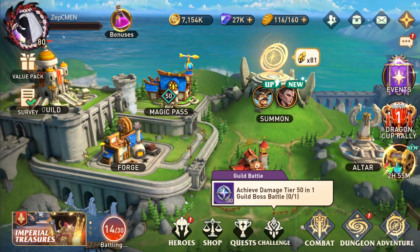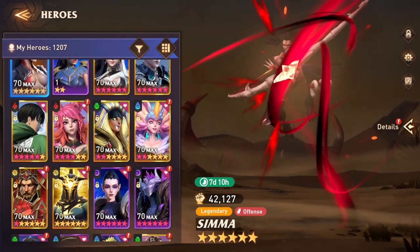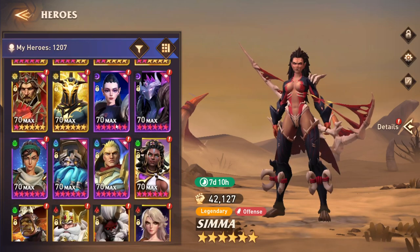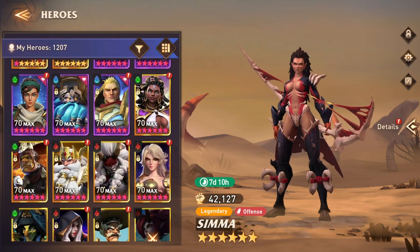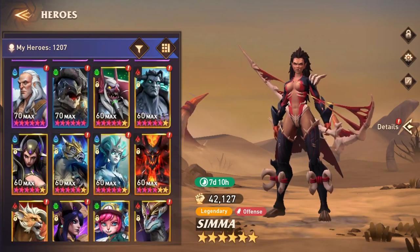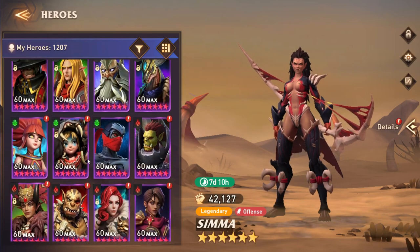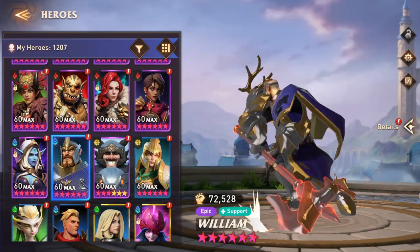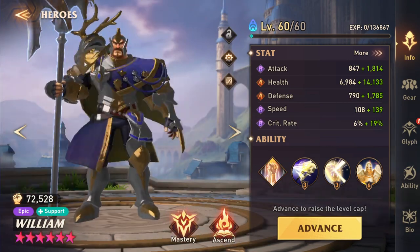While we're waiting for that, I want to talk about an epic character today that doesn't need books. I think he's been lost in the background because people just have a very vast roster, so he kind of gets put on the wayside. That hero is William. William used to be the top of all these dungeon speedruns before books were really introduced, but he is still very viable.